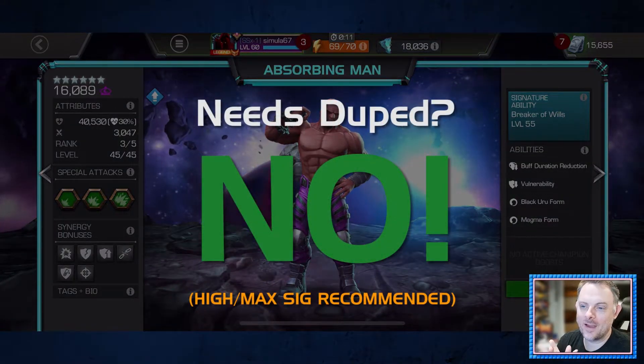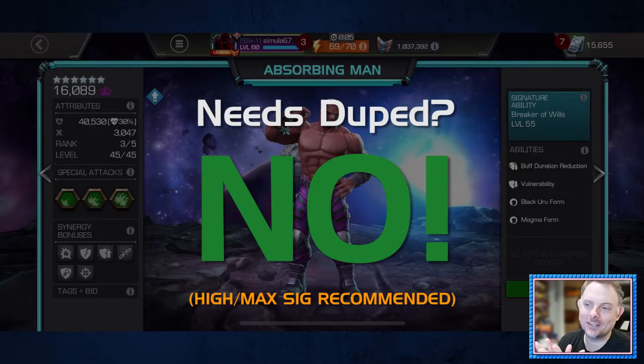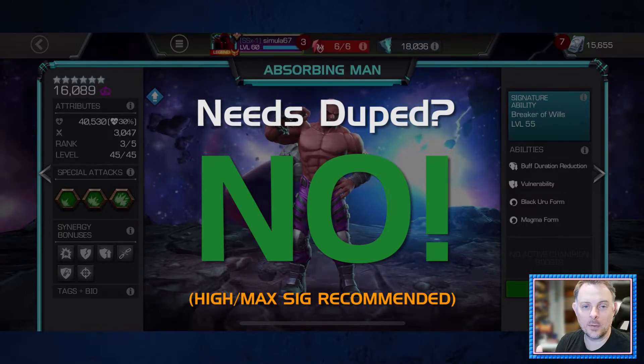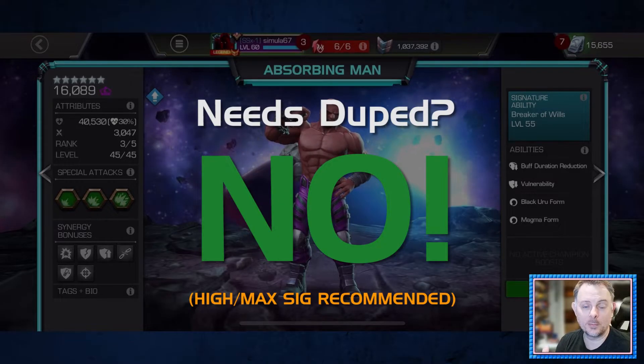The first question that everyone always asks in these kinds of videos is: does he need Awakened? While the answer is technically no, I do recommend the dupe and high or max sig if possible, because the duration of his forms is increased by sig level, which makes maintaining them a lot less stressful. It also gives him access to a pretty decent regen, which makes him more sustainable, especially if you're running the recoil tree.